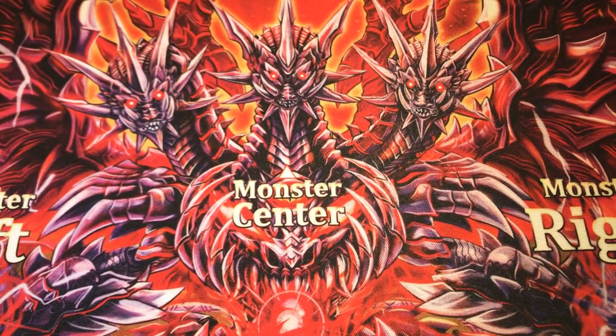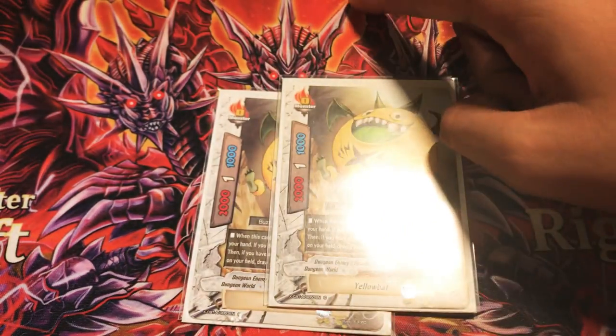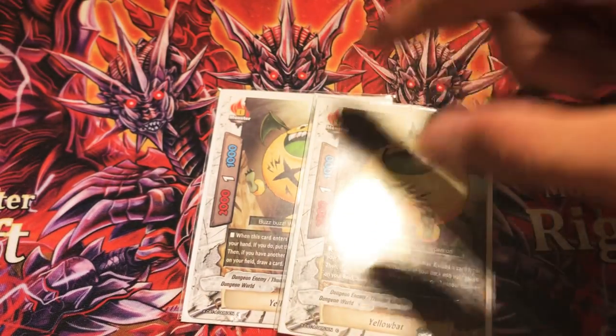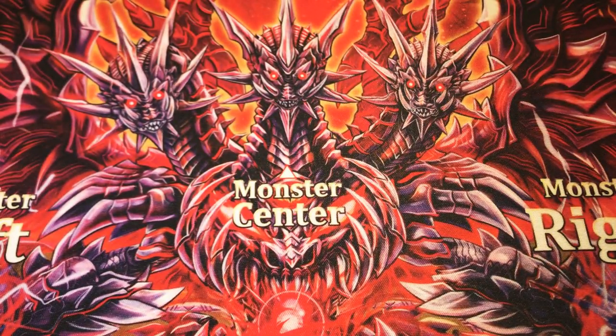Next up, the size zeros we run are two copies of Yellow Bat. When it enters, if it's with another Thunder Empire on field, charge one gauge. You can drop one card from your hand and draw an extra card. That's it for the size zeros.